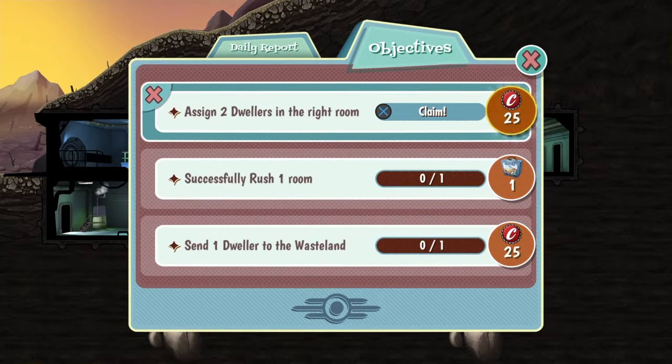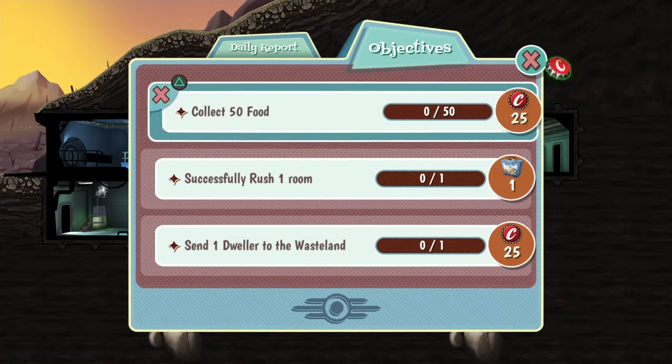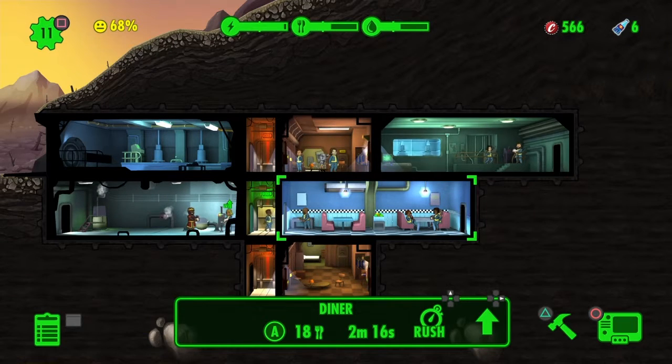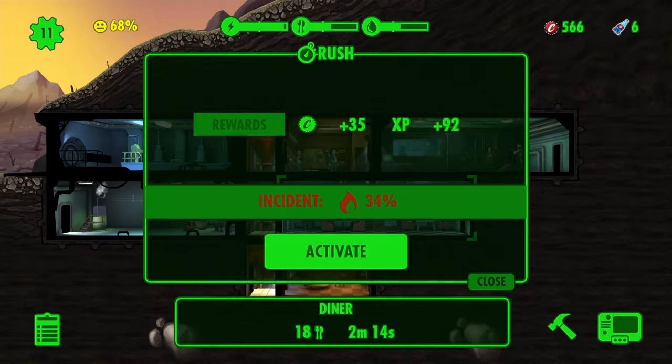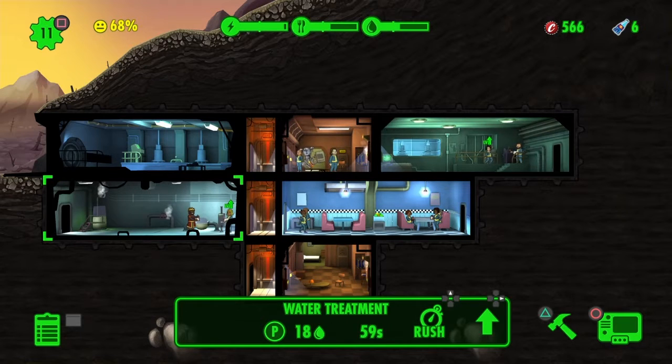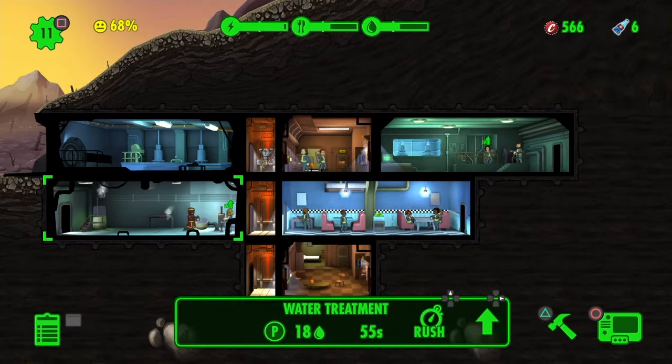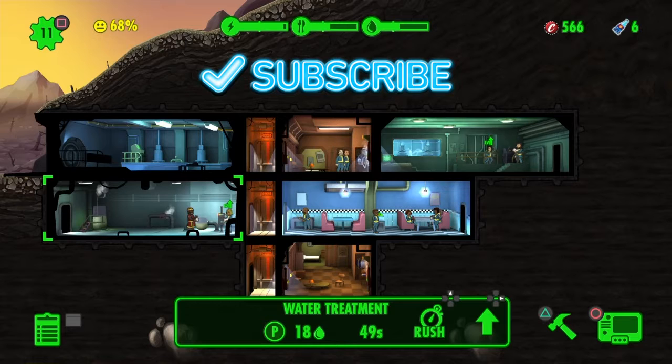Sign two dwellers in the room - cool. Successfully rush one room. Send one dweller to the wasteland. Well, this is just the beginning of something new, so thank you for joining me for another episode of RawSquit. I hope you enjoy it. Let me know what you think I should be doing.